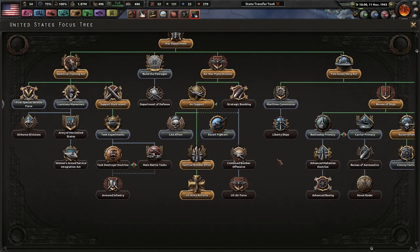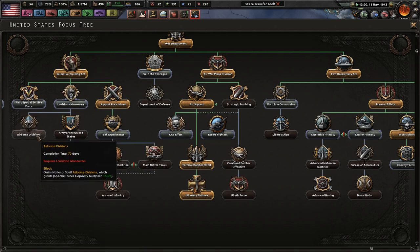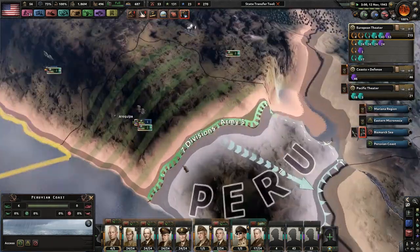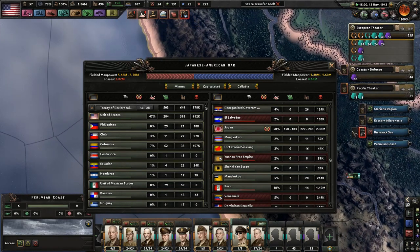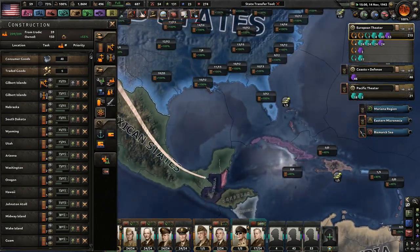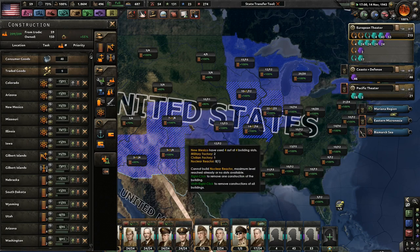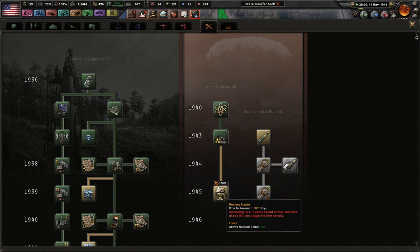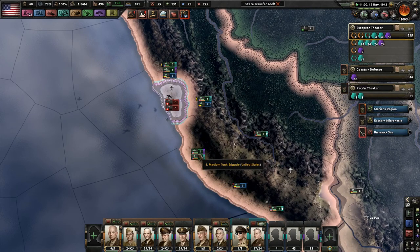Support Rock Island. Tank experiments — more population. Women's Armed Service Integration Act. I want main battle tanks; let's go with armor technology first, which will help us get modern armor very soon. Those guys were defeated and destroyed — Peru has lost over a million soldiers. I really hope I have space to put nuclear reactors in New Mexico, Arizona, and this area, because no one would ever think to blow up nuclear bombs in the desert. It's only 377 days away — we can do that. We have air superiority — finally, thank God!